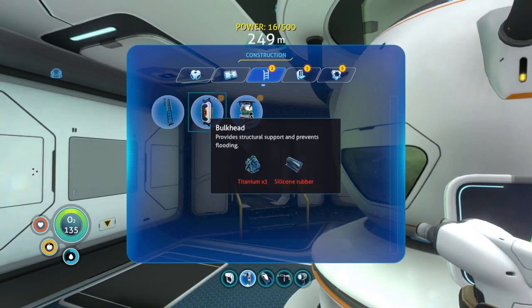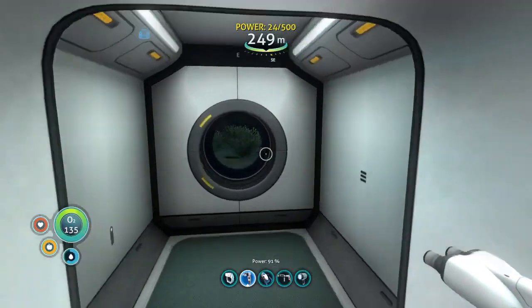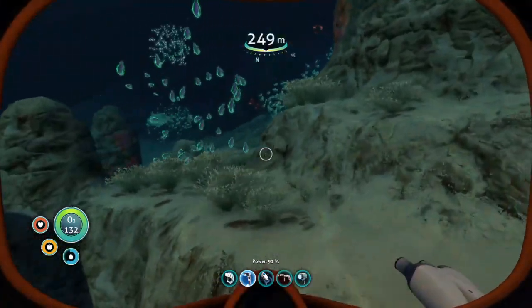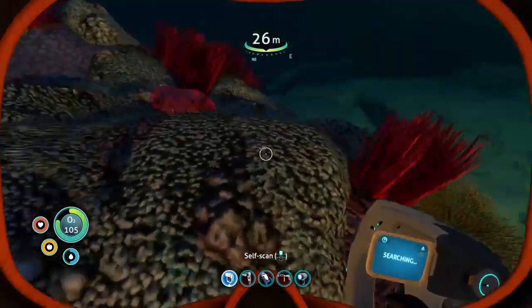Next order of business should be to get a fabricator. That's not too hard to get. Can I get table coral around here? Titanium — wait, yes! Table coral!